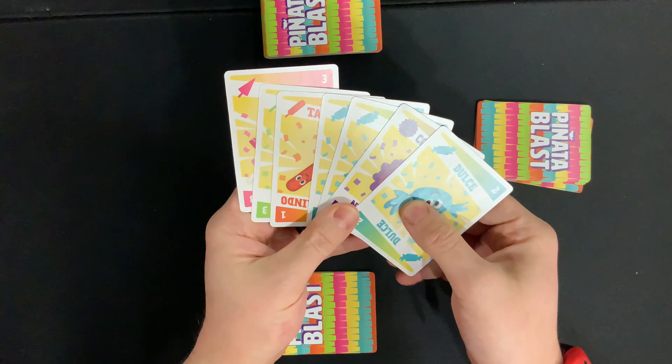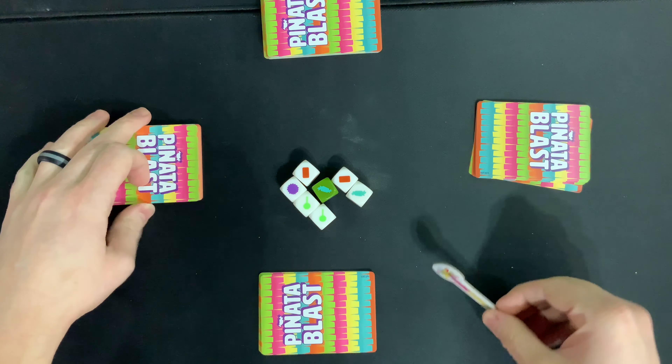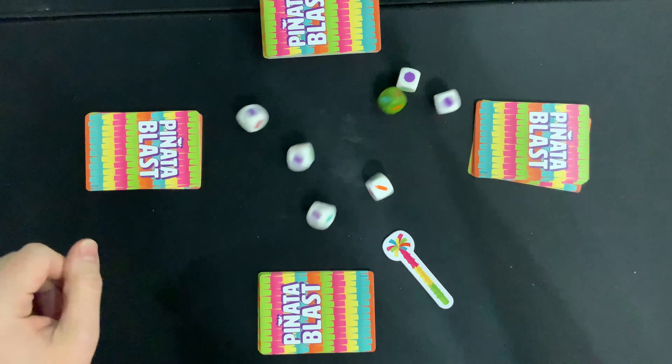Each player can look at their cards and put them in order, but they don't want anyone else to see the cards in their hand. The person who last hit a pinata is going to take this little pinata stick and put it in front of themselves — that means they're the first player. They're going to take all the dice and roll them in the center.